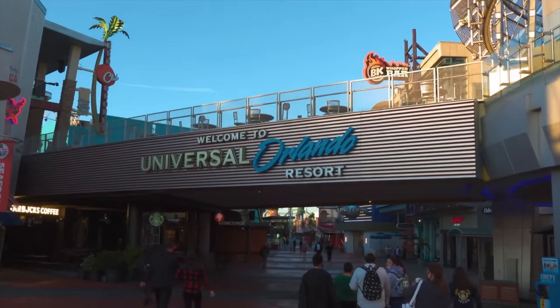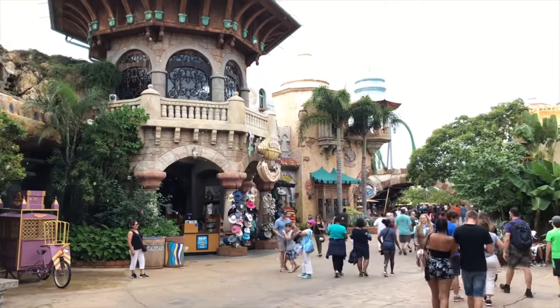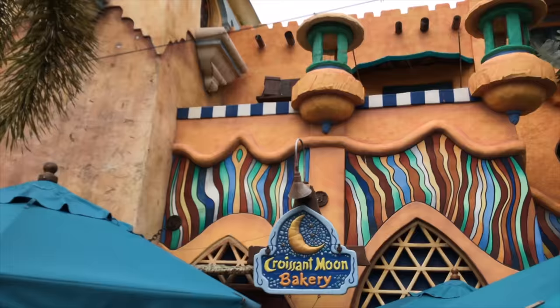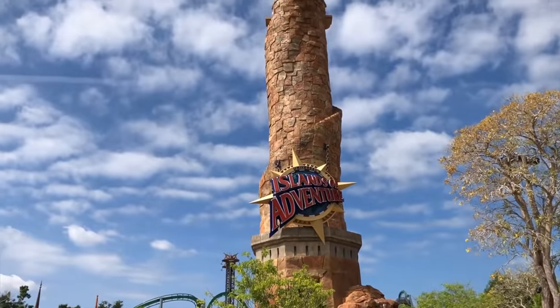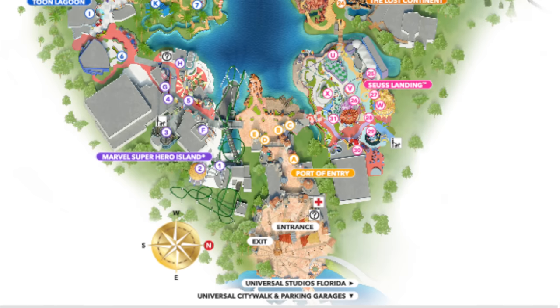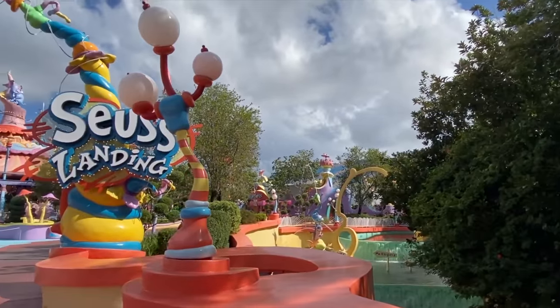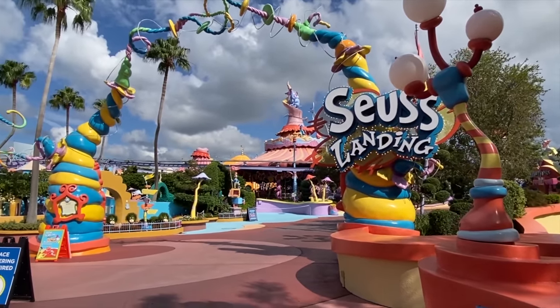You enter Universal's Islands of Adventure into the Port of Entry island, which along with guest services is also comprised of many dining and shopping locations. You will also be able to find the recognizable Pharaoh's Lighthouse, which each night helps to guide visitors to the exit of the park. As you work your way anti-clockwise around the park, the next island you come to is Seuss Landing, which is based on the works of the popular author Dr. Seuss.